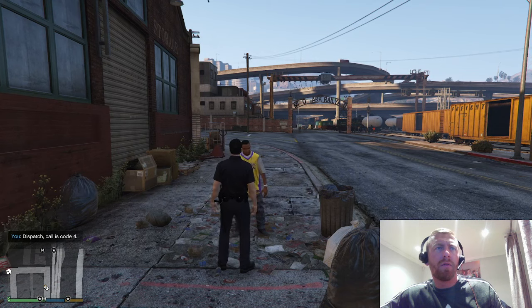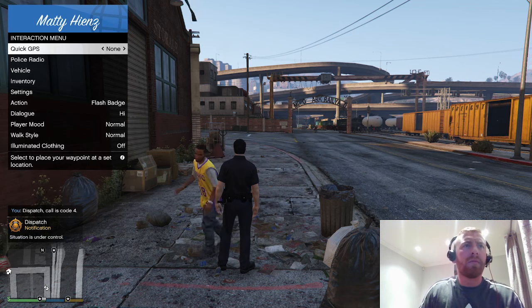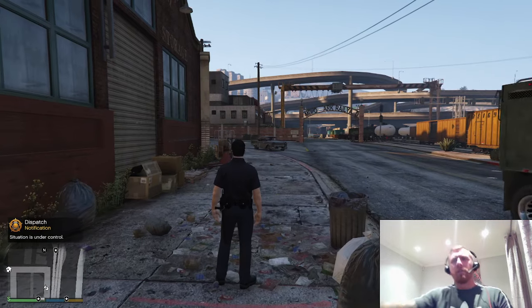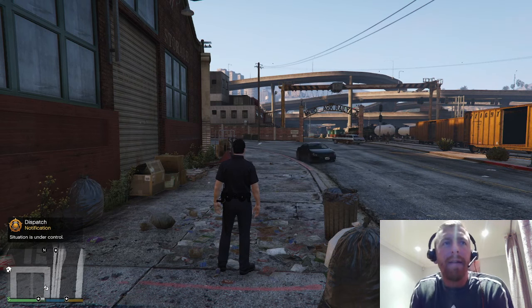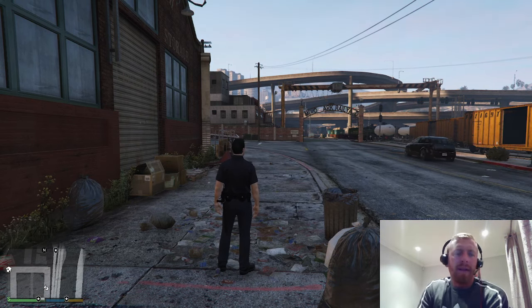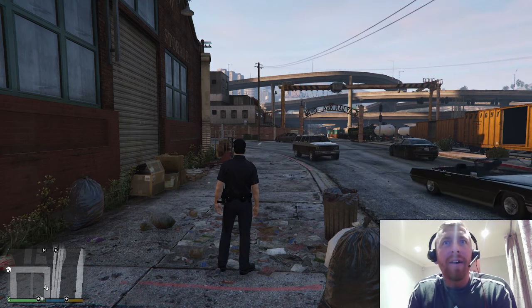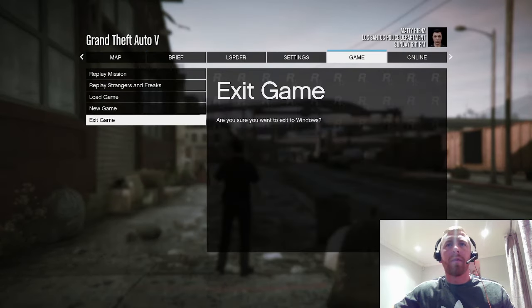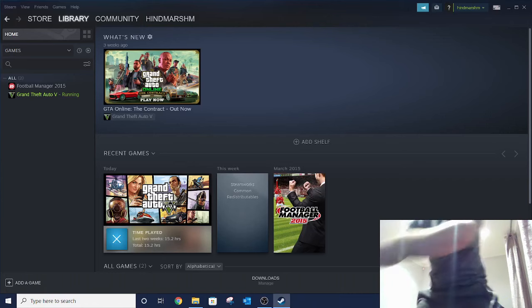Right guys, that's just a few basics. What I wanted to show you: if a callout comes in — you can also request a callout yourself. Press M, go to police radio, request call. Callouts do come in randomly and you just press Y when you want to accept one. We've got one — to find a drunk person.